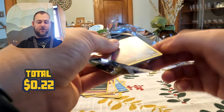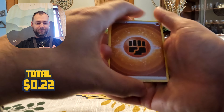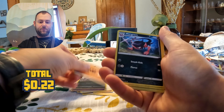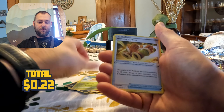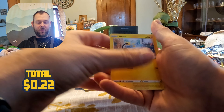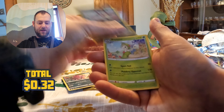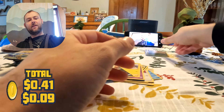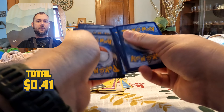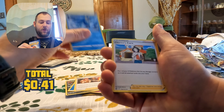Alright, next pack. One, two, three, four. We have a Fighting Energy, Morgrem, Morgrem, Executor, Hunting Gloves, Spiritomb, Purrloin, Milcery, Lonesome, no shinies, Impidimp, Impidimp, Purrloin Reverse, and Braviary. And a Prinplup — that'll go well with that Empoleon.